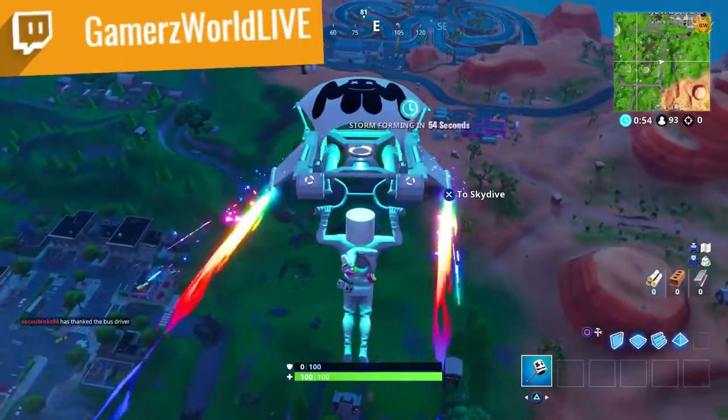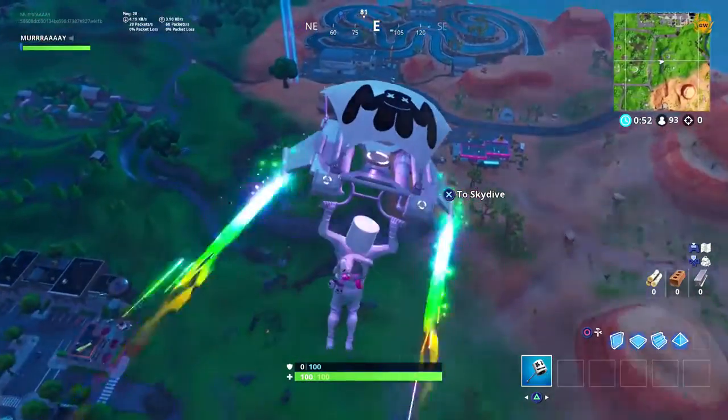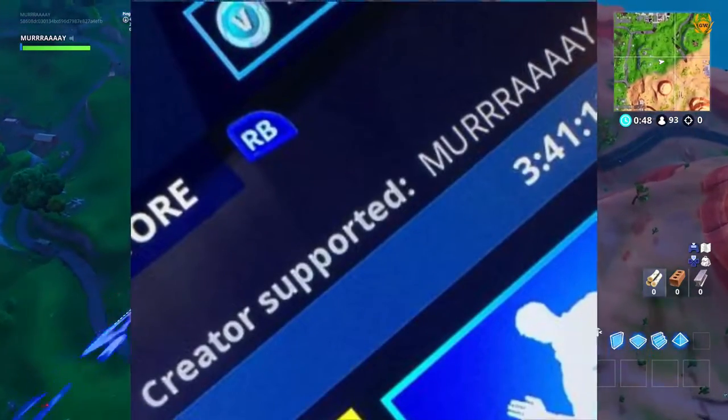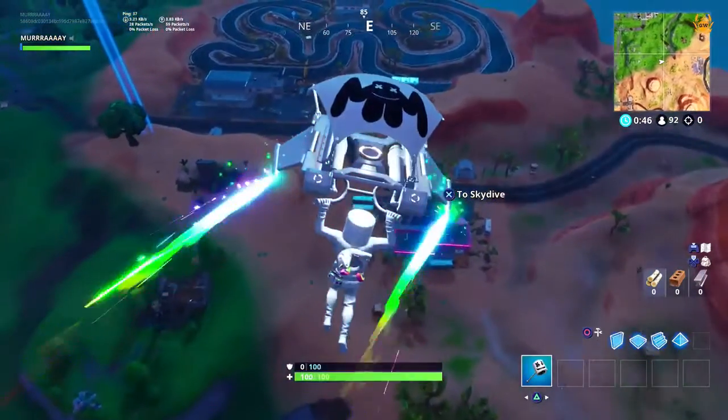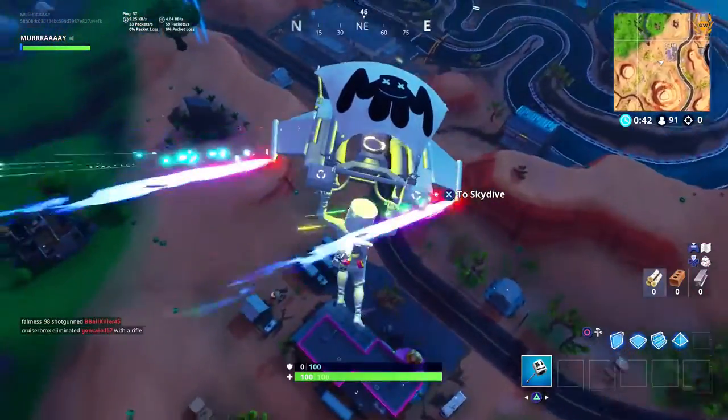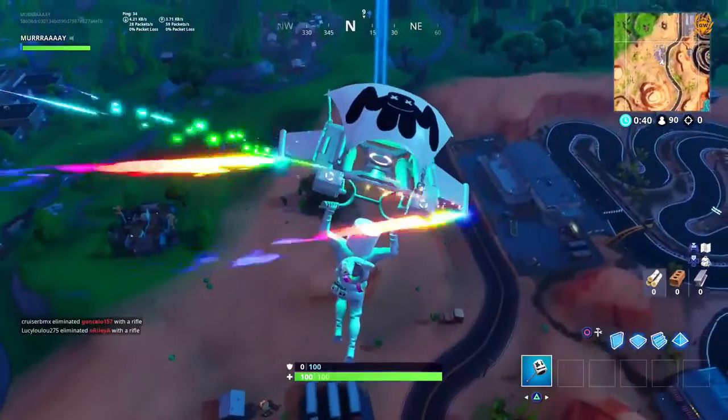You want to head over to this location as Marshmallow is gliding on down there. If you'd like to support the channel, make sure you use my Support-A-Creator code 'Murray' in the item shop — tweet me a picture and you'll get a shout-out in my next Fortnite Battle Royale video.